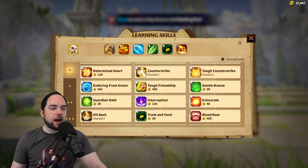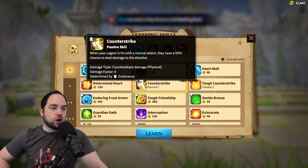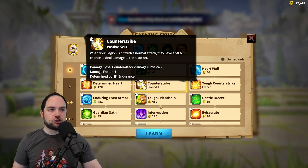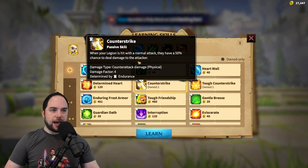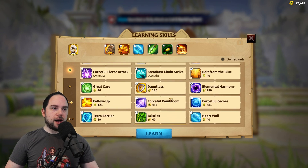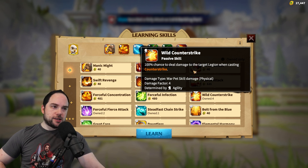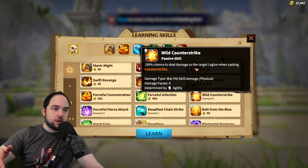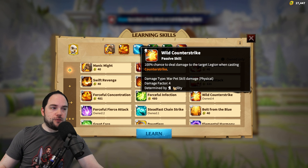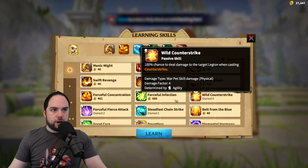Another option, depending on how much you're getting attacked and how much you want to go all in on counterattack damage, is Counterstrike — a 50% chance to deal damage to the attacker when they hit you. And Wild Counterstrike, which gives you a 100% chance when Counterstrike activates to deal skill damage to the enemy. These seem like pretty good choices as well.